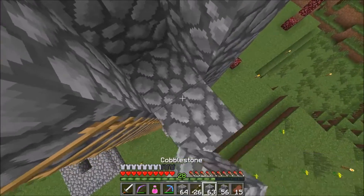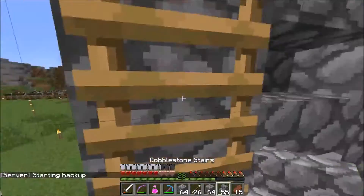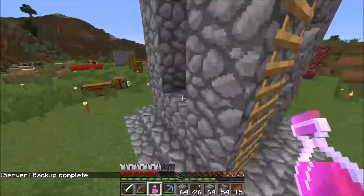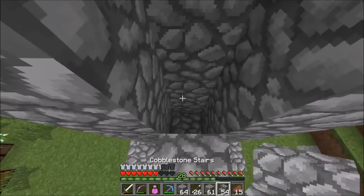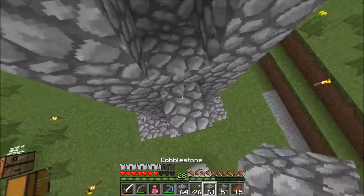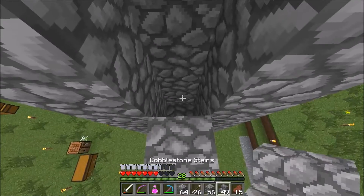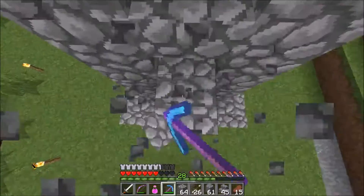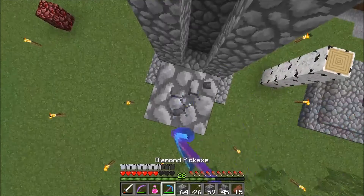The problem is, the way you can easily do it is by going like that, so it has that design to it. That was not a good fall — I think that's three hearts, which isn't too bad. There's no regen on this server. This is much quicker doing it like this, plus we don't have to remove the one at the end. It's a lot quicker and actually a lot safer, which is probably the most important thing.